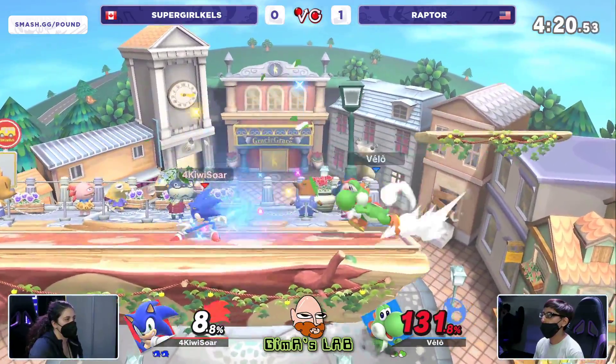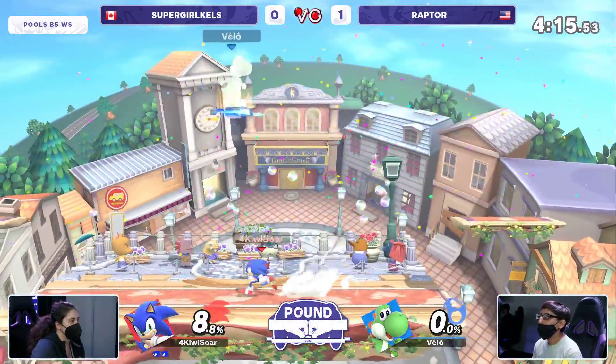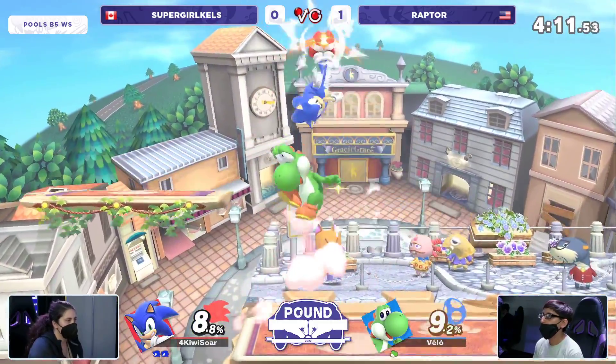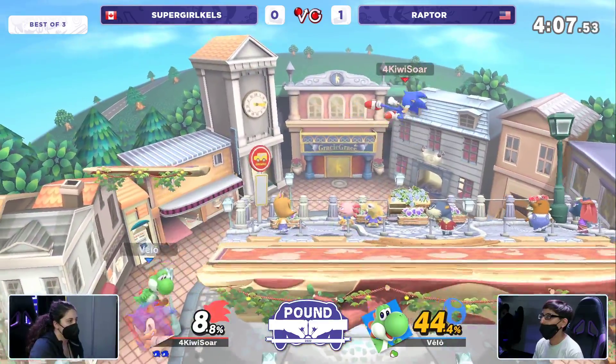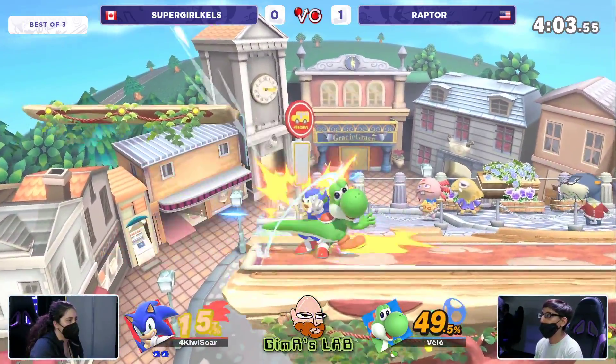This is super taxing — I know it may seem like they're just not fighting. But Kels is waiting for whiff punishes and now has a big lead, which forces Raptor to approach and then she can play her game. Not just waiting — hitting the whiff punishes. Sometimes players wait and go for it and miss. Supergirl Kels apparently never misses.